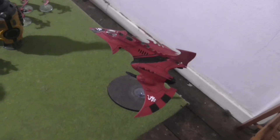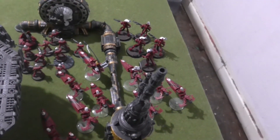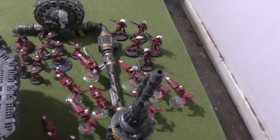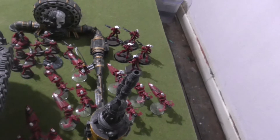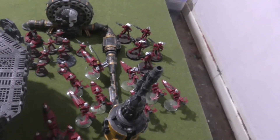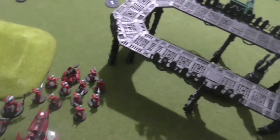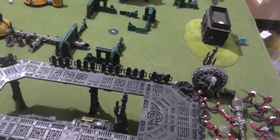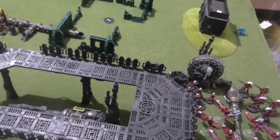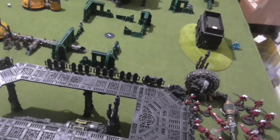A Hemlock Wraithfighter with the Rune of Battle powers Protect and Jinx. For my Outriders it is led by a Farseer Skyrunner who has taken Guide and Doom, armed with a Singing Spear. I have three units of three Windriders, all armed with scatter lasers, and a Viper with a Shuriken Cannon. In reserve, as part of my Battalion detachment, I have a Falcon with Pulse Laser and Bright Lance, and within it I have Jain Zar and a unit of Howling Banshees. The Exarch has Mirror Swords and the Exarch Power Graceful Avoidance, which gives the unit a four-up invulnerable save.